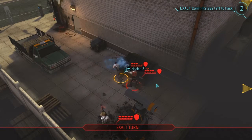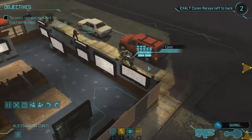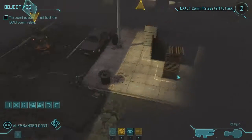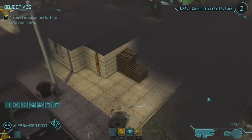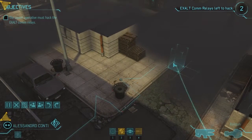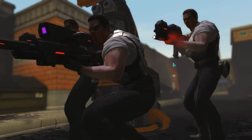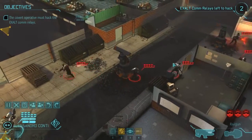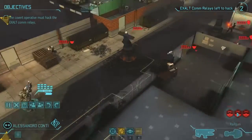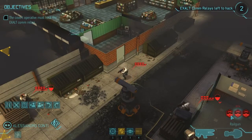I usually heal him up immediately. Mr. Conti moves up. There are three enemies over here — shot chances at 61%, 81%, and 83%. The sniper can't really hit from here; you're the assault. Let's take him out.